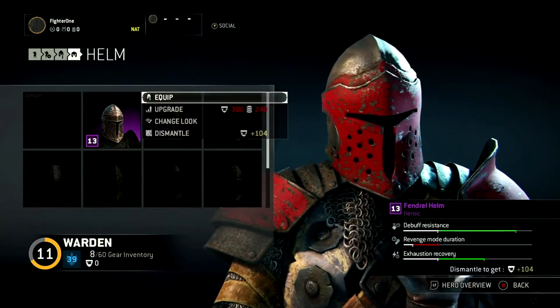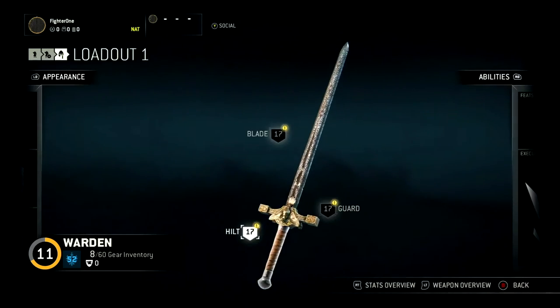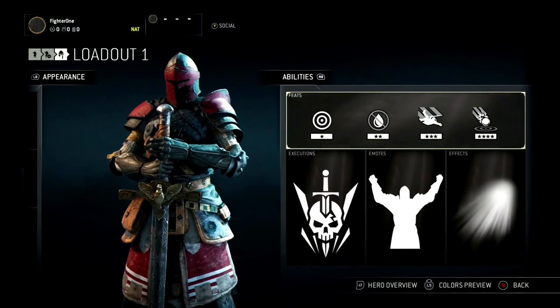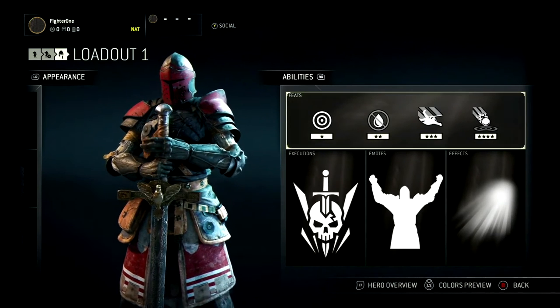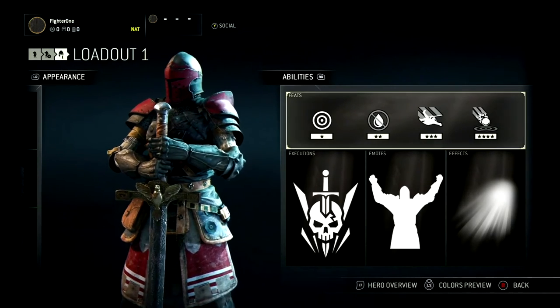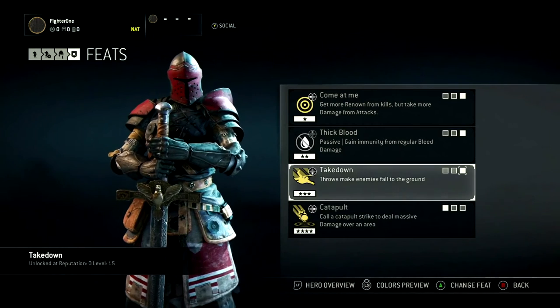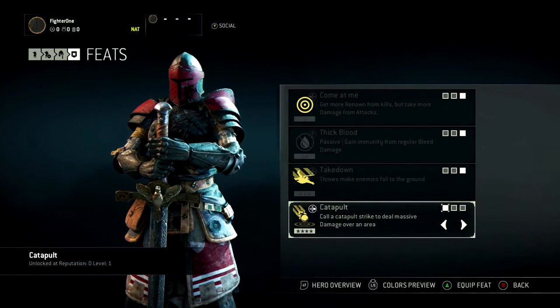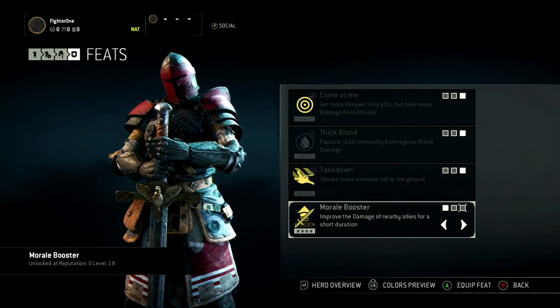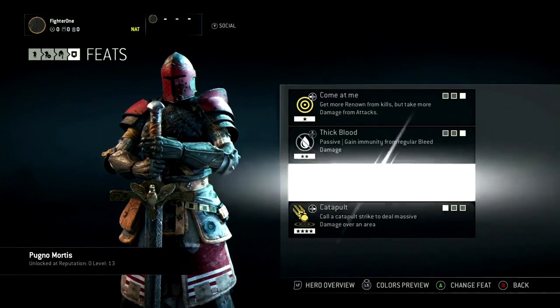So it's more about adapting a hero to your play style than anything else. The abilities panel is where you can customize gameplay elements of your hero. Here you have access to four different categories. Feats are the special powers available in Dominion, Skirmish, and Elimination game modes. Feats can be equipped in the heroes menu, or in the game lobby before each battle. To start, each hero has access to four feats, and the eight remaining ones will be unlocked by leveling up.